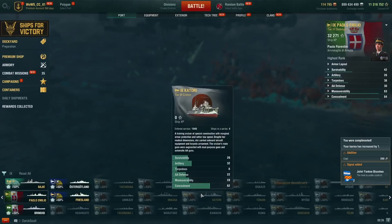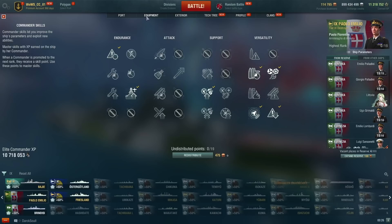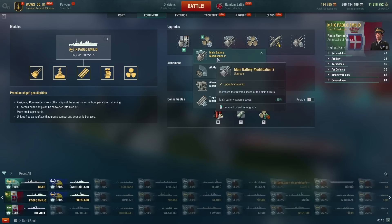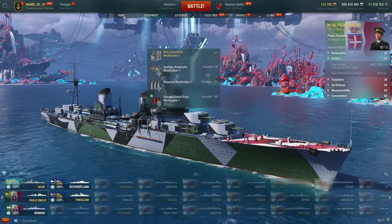Half the enemy team basically! For upgrades and commander skills: Priority Target, Last Stand, Survivability Expert, then Concealment Expert, then RPF — RPF is really important as you saw against the Akatsuki — then Adrenaline Rush and Basic Firing Training. Upgrades: reload upgrade, concealment upgrade, propulsion — though maybe steering is better, not sure — then the turret traverse upgrade or Concealment or Expert Marksman, then the speed boost upgrade and Main Armaments Modification 1 obviously. Anyway, I hope you enjoyed this video — thank you to the patrons on Patreon, and I hope to see you next time!